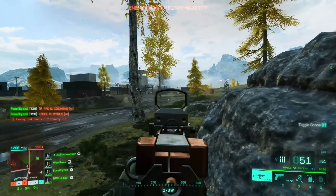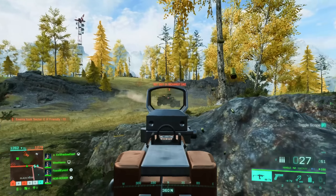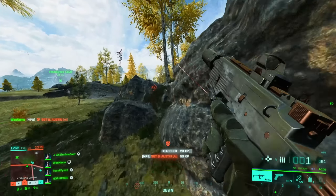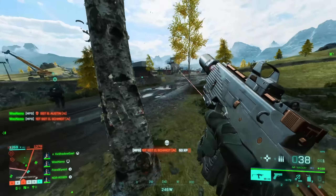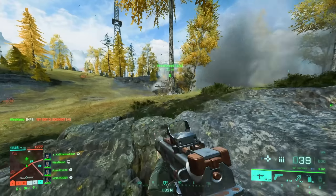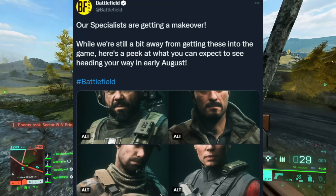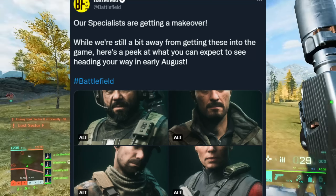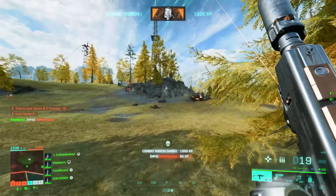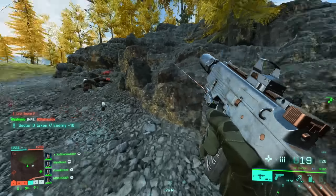Kaleidoscope is the biggest thing in update 1.2, but we've also got updated specialist looks. The art team at DICE completely overhauled the current specialist characters — the characters from launch are not the same specialists we'll have for update 1.2. According to the Battlefield Twitter, "Our specialists are getting a makeover." They showed Boris, McKay, Falk, and Angel, and they look absolutely incredible. This is exactly what these characters should have looked like at launch.